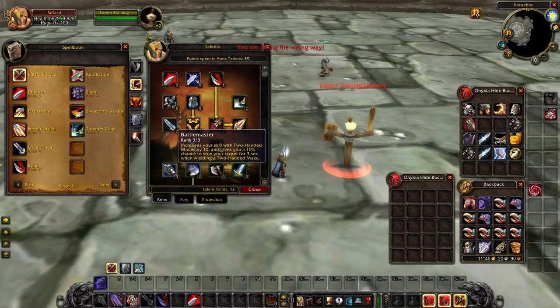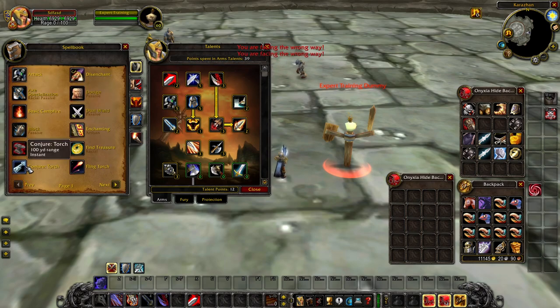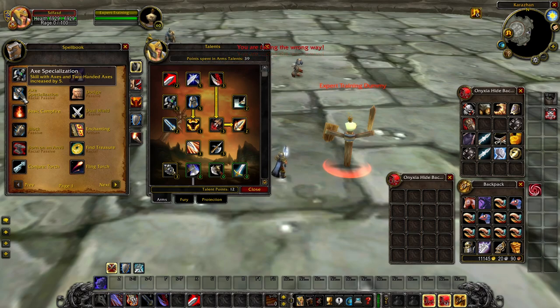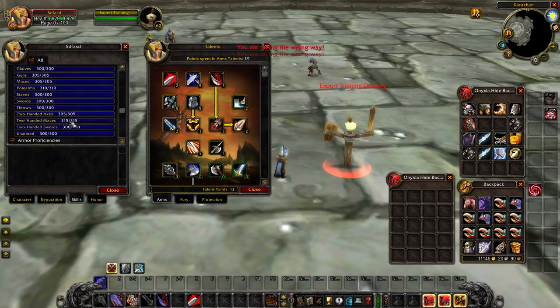The 10 weapon skill is more than enough to push off glancing blow reductions, so you don't need to worry about racial bonuses. On Wallcraft, each race has three weapon skills — usually a 2-handed, a 1-handed, and a ranged type bonus. For example, Dwarf gets Guns, Maces, and Axes, which apply to both 2-hand and 1-hand. With the Battlemaster talent you can see 15 weapon skill for 2-handed Maces, and even for 1-handed you still have the 5 bonus from the racial.